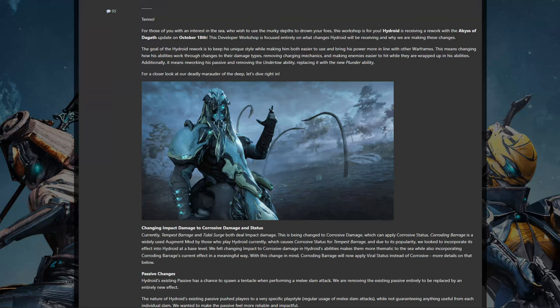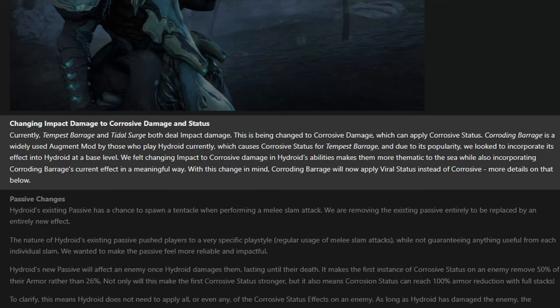New Hydroid is going to retain much of his core aesthetic while bringing the abilities much more in line with modern expectations. Firstly, all of his abilities are moving away from seemingly random damage types, including impact and magnetic, to a single focus on corrosive with corrosive status effects. This basically takes the design of Corroding Barrage and makes it his core focus.